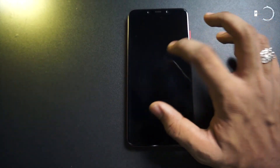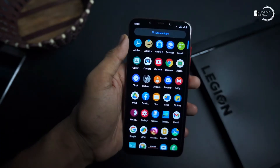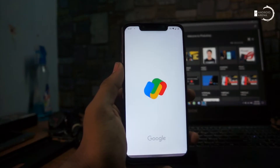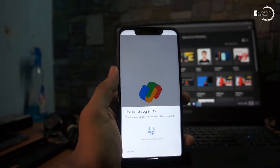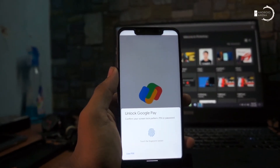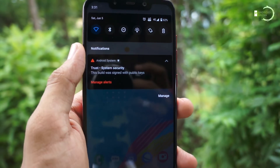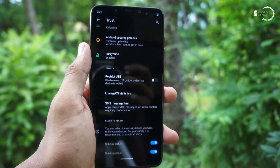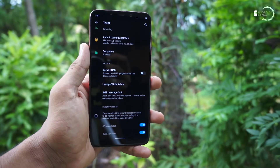In terms of security, it is disappointing to see that SafetyNet does not pass without root. But UPI apps like Google Pay and Paytm work without any issues. We also have a Trust feature that shows the Android security patch level, status of encryption, and other security-related content.